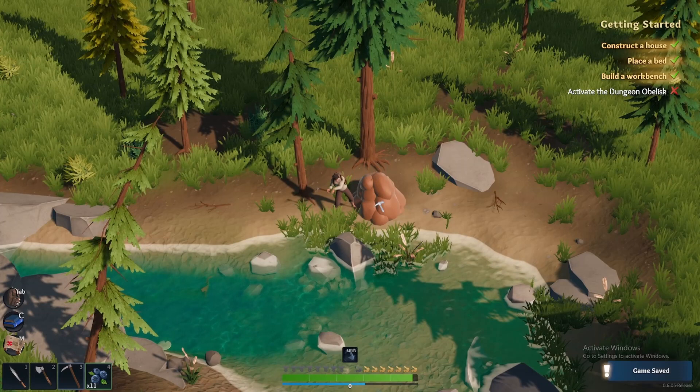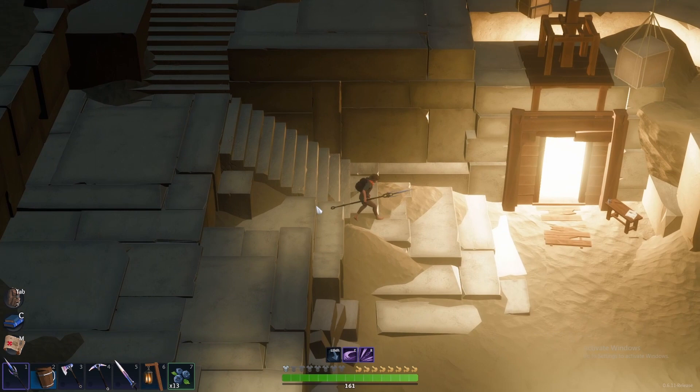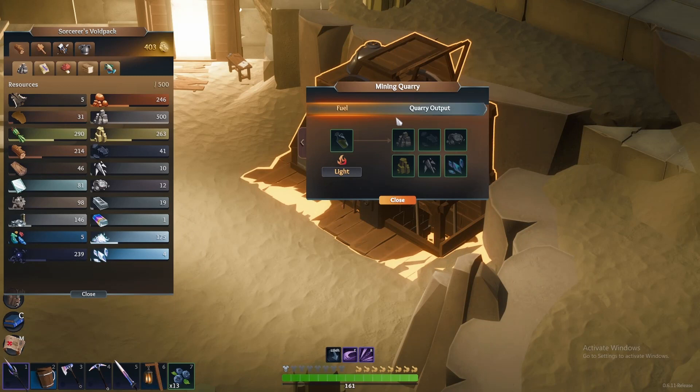Tip 1: Find the mining quarry in the caves to take your mining to the next level. The mining quarry is located in a randomly generated location in the caves; it is however always located under a desert biome island. As you navigate the caves, keep an eye out for a desert biome and this giant machine.